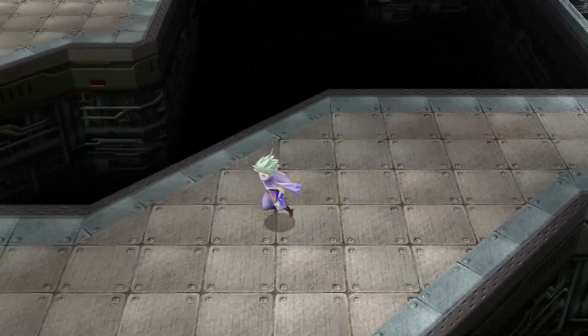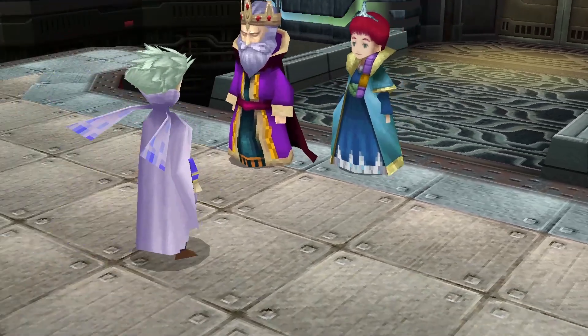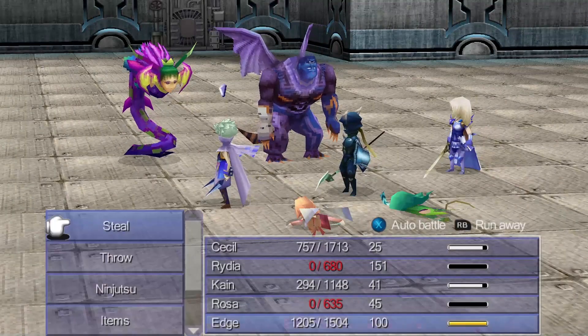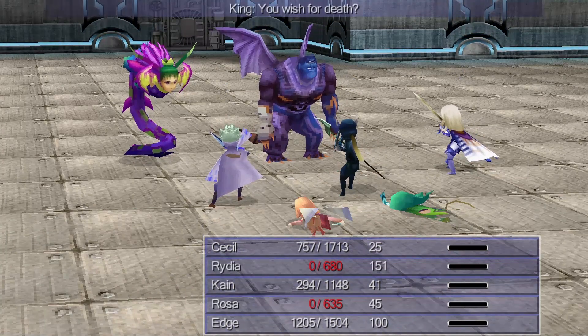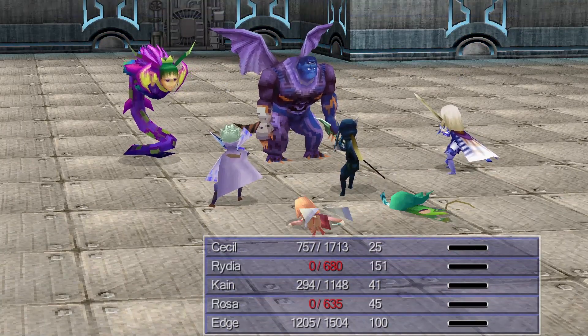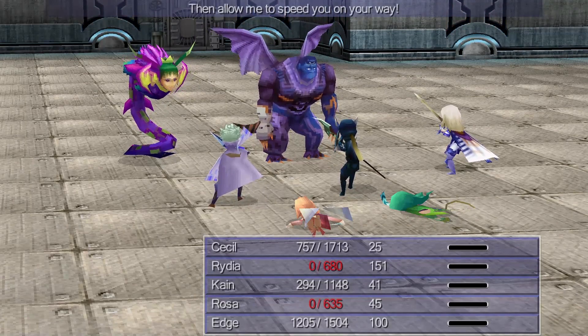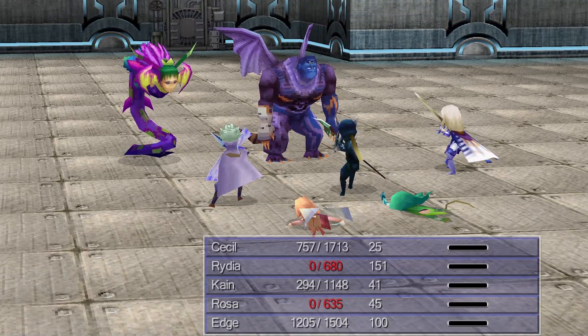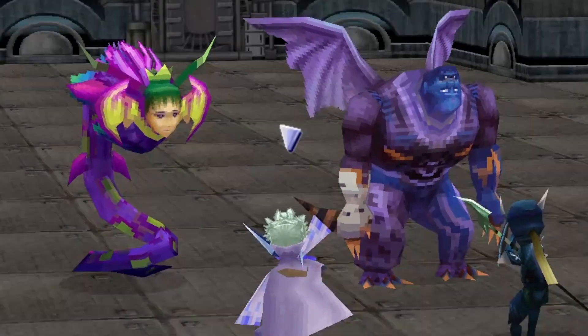At the end of the cave is the Tower of Babel, so we'll casually go inside and reach the end to find Edge's parents, who are believed to be dead. Instead, they've actually been turned into monsters — so now we have to fight them, except not really, because all we need to do is defend with the whole party and wait this out. After a while, the king and queen regain their senses and say their goodbyes. By the way, in case you didn't know — Edge's real name is Edward. So you know who the king and queen remind me of? Edward.